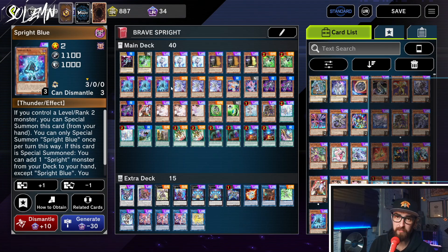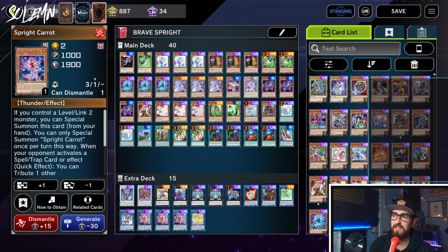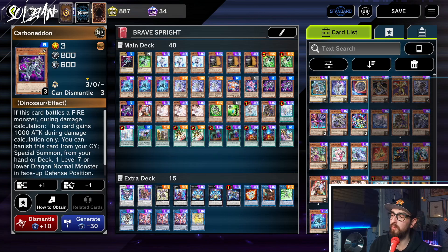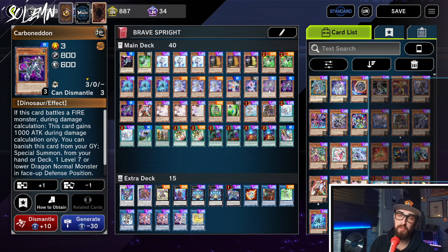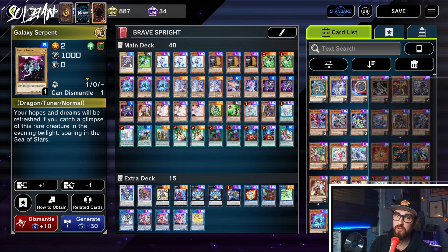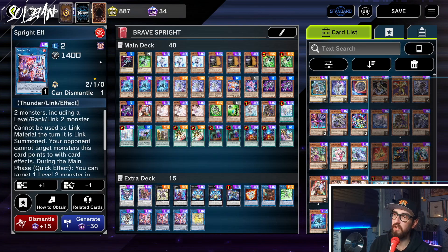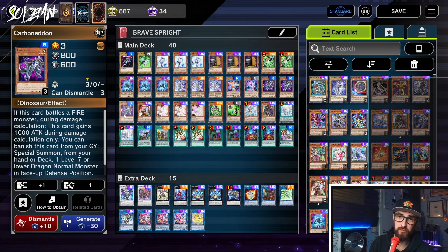Next we have three Sprite Blue because it's the best Sprite — if you want more information on Sprite, I made an intro to Sprite with a bunch of combos, so check that out if you're still new. Triple Sprite Jet, one Sprite Red, one Sprite Carrot — the most basic Sprite setup. Then triple Carboneddon. Carboneddon is our way to make Cherubini, which gets us into Brave and full Sprite combo. But it's also a one-card Sprite combo: Normal Summon Carboneddon, make an Almiraj, special summon Galaxy Serpent from deck, Serpent plus Almiraj makes Elf, Elf brings back Serpent, Elf plus Serpent overlay into Gigantic Sprite — boom, full combo. Carboneddon is basically Nimble Beaver on steroids.